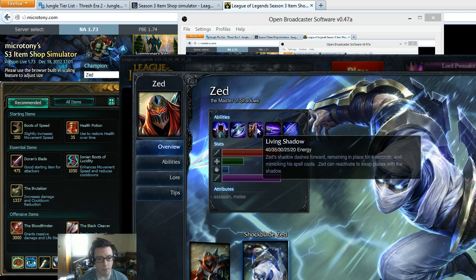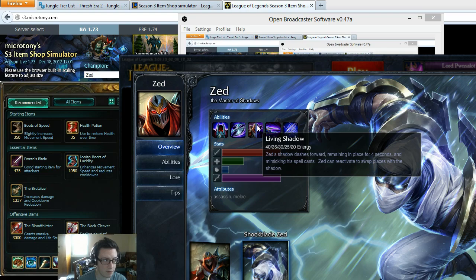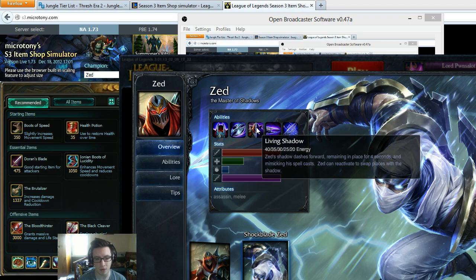The biggest thing I really love about Zed is the fact that he does have his shadow, and his shadow grants vision. This is probably the biggest perk of Zed, because a lot of the times I go in — it's great for counter jungling. If you go in to check a buff and you don't have a ward, you can check with your shadow first, which is really nice.